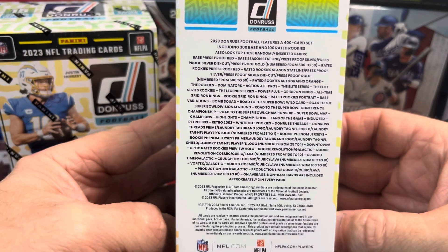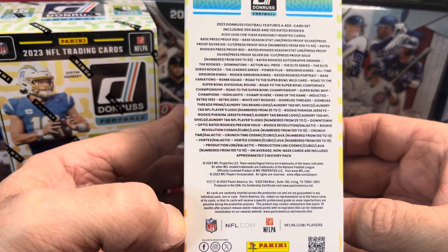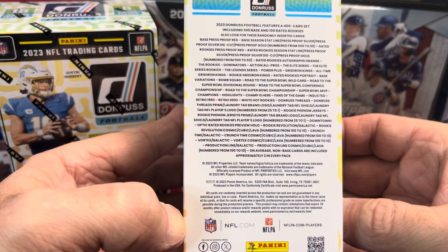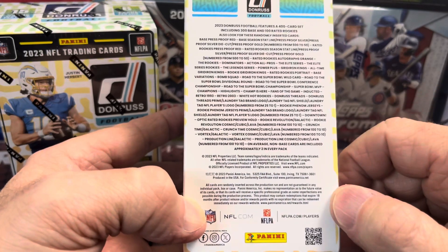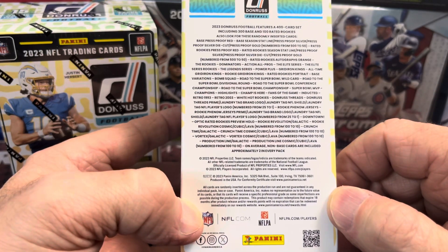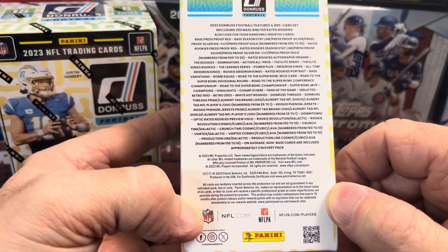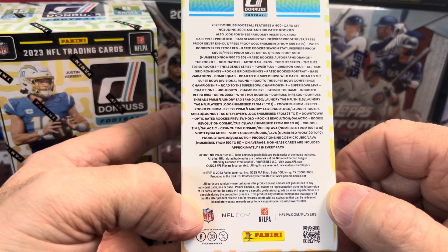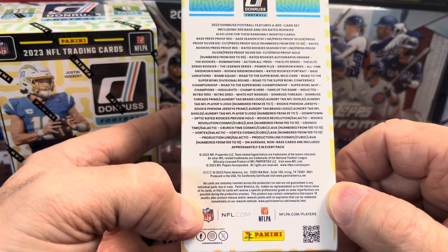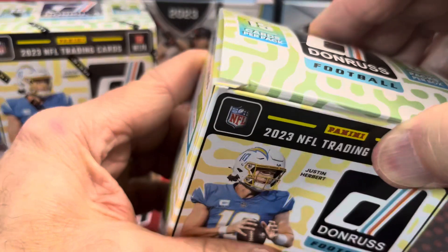You got the press proofs and all this other stuff. The Champ is here, Fans of the Game are inserts, Super Bowl MVP, Road to the Super Bowl. And then down here you have the Downtown, the Optic Hollow Preview, the Rookie Revolution, Cosmic Cubic Lava, and then Crunch Time. They also have parallels and the Vortex. A lot of different things you can pull out of these.